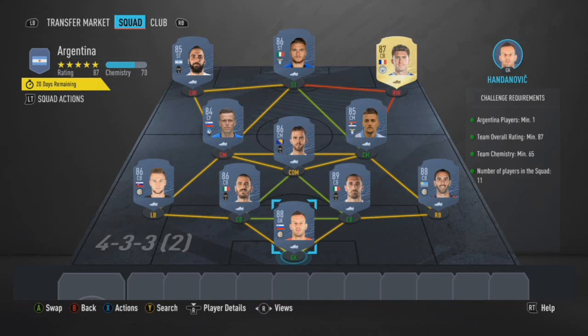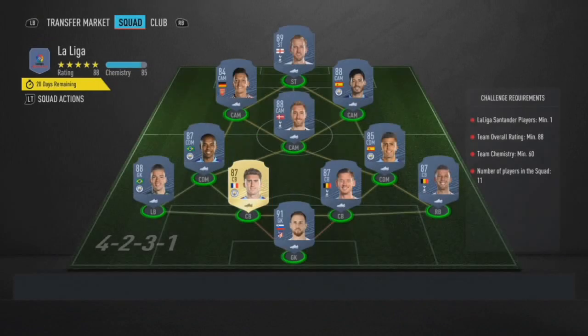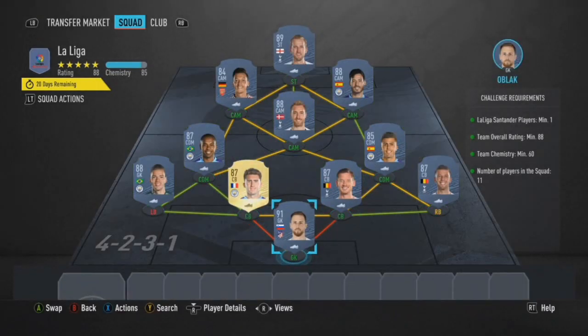With Argentina, the second part is an 87-rated squad: Handanovic, Godin, Chiellini, Bonucci, Skriniar, Ilicic, Pjanic, Malinovic, Savic, Laporte, Immobile and Higuain. Higuain's going to be very very common — I emphasised him quite a bit because of his nation and I thought the league would play a big part in it. That gets you a 35k pack, and when you can throw an EPL player or any other league into the odd positions it helps that little bit.